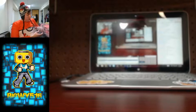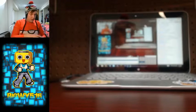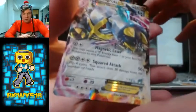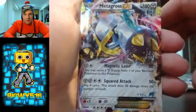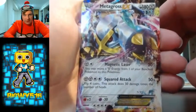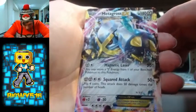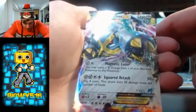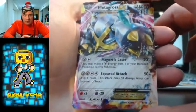Next we have - that looks really nice. I actually kind of like this better than the Mega. This is the shiny Metagross EX card here. Magnetic Laser, Squared Attack, 180 Steel. Looks very, very cool. It doesn't say anything about it being a shiny Pokemon, but that's okay. It has 'promo' in the corner. That's pretty cool.